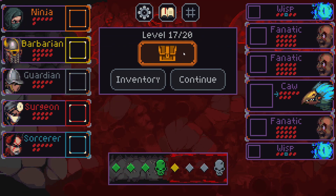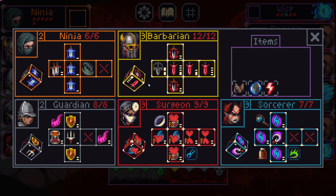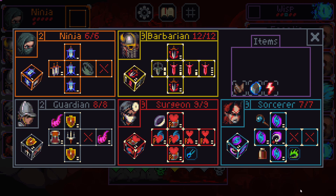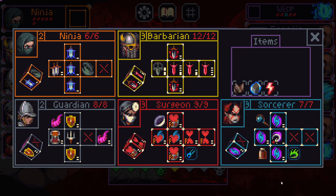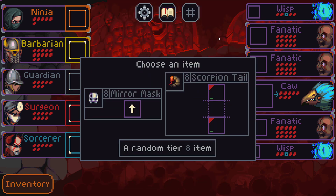Let's see what our new item is — I believe this will be a tier 8 item. The tier 8 and tier 9 items can be really game-defining because you have a lot of your final party available and they have strong effects, so you can find some powerful synergies and combos to work with your squad.